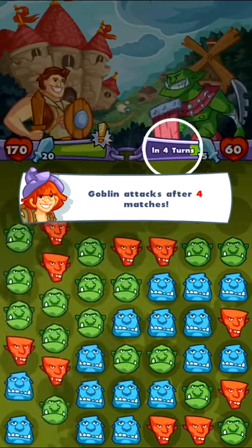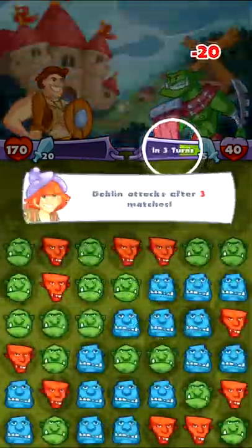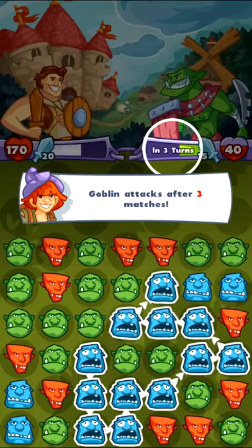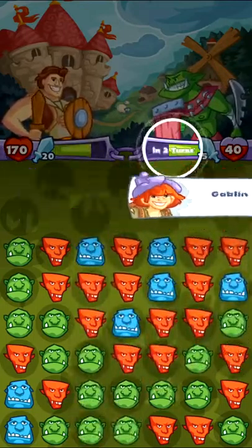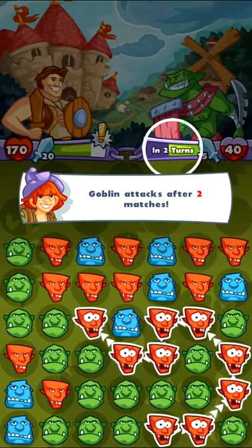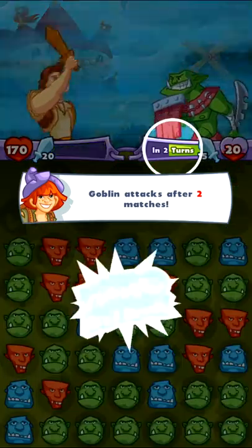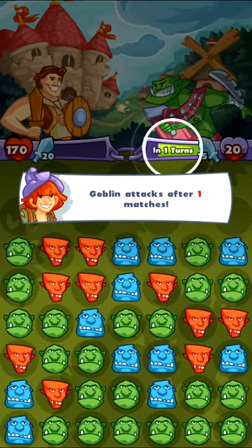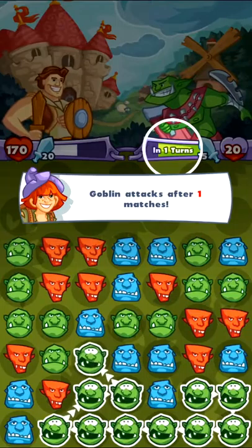Now they're trolls. Goblins attack after five matches, so looks like I want to be super efficient — it just showed me a way to go. I want to get as many as possible before this goblin hits me. Hero attack, perfect. Three more matches until he comes. I think I got all the blue ones off the screen — there wasn't any bonus there.